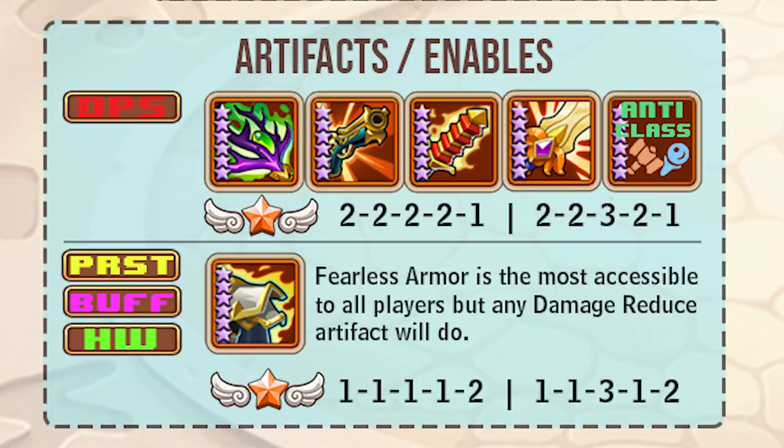For Waves 1 through 3 you can get away with using the enable setup 2-2-2-2-1. Once you get into Stage 4 and later, Purify becomes a very important passive enable - you need to run 2-2-3-2-1. You absolutely need Purify, otherwise you'll be CC'd and lowering your damage income. For your priest, buff heroes, and Heart Watcher, go for a tanky setup - run 1-1-3-1-2 every time. Damage reduction artifacts or energy artifacts are very important.